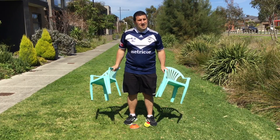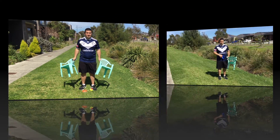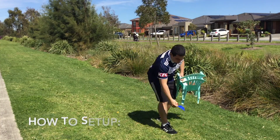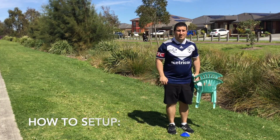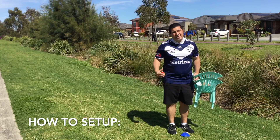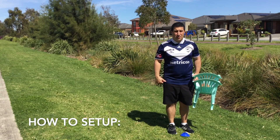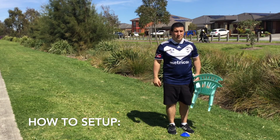Let's check out how we set up and play footy bowls. Start by placing your marker down on a flat surface. Take ten steps forward and set up your goals like an AFL set of goal posts — two point posts and two goal posts.